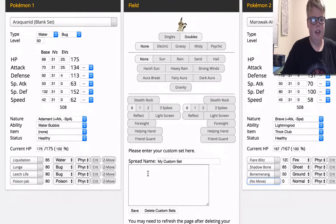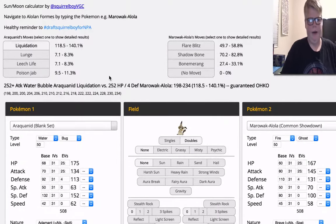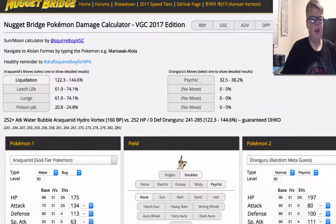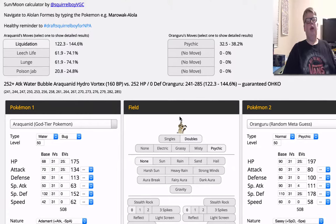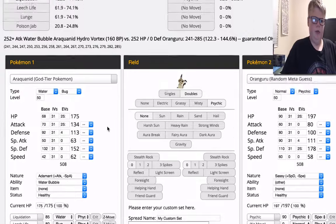Next calc — this is not a Z-Move. This is up against Marowak-Alola, just showing the sheer power of Araquanid with max Attack versus a max HP and Defense Marowak-Alola, and Liquidation just knocks it out without even a Z-Move. These next three calcs I believe are Z-Moves. The Liquidation Z-Move versus Oranguru — the reason I put it in Psychic Terrain is because I wanted to see how much damage Oranguru's Psychic could do. Oranguru has to have at least 180 Defense and 252 HP — without a plus nature like Bold or Relaxed — to even have any chance of living a Water Z-Move from this Pokemon.